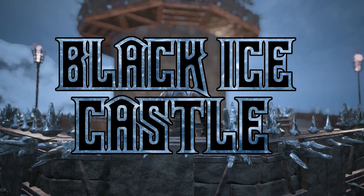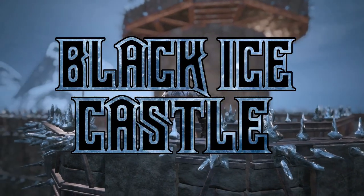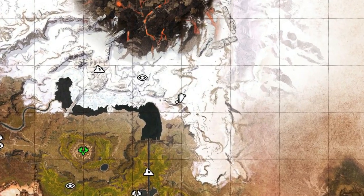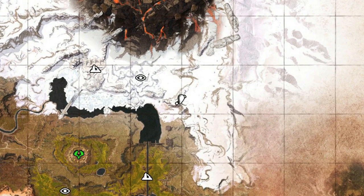Hey guys, and welcome back to another Conan Exiles video. Today we are on the eastern side of the snow biome, just a bit south of the volcano, building a black ice castle.